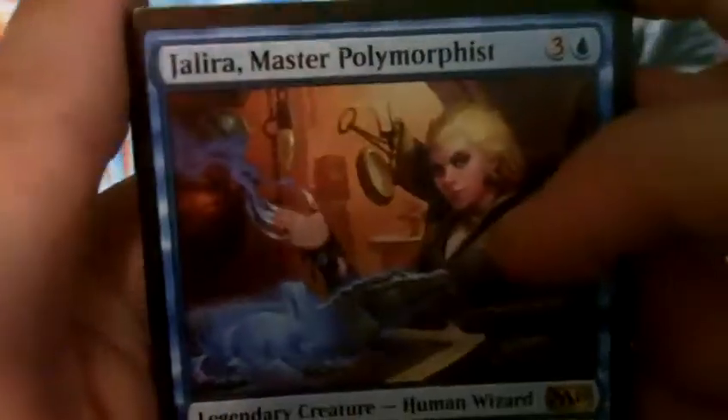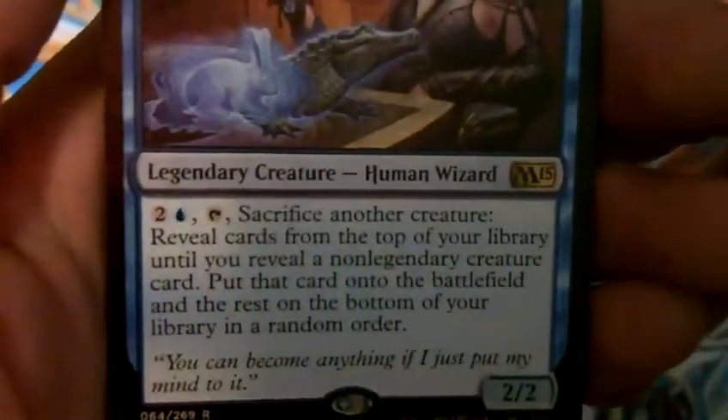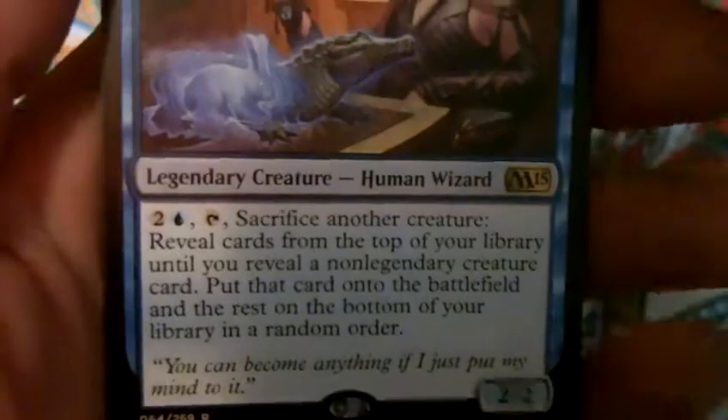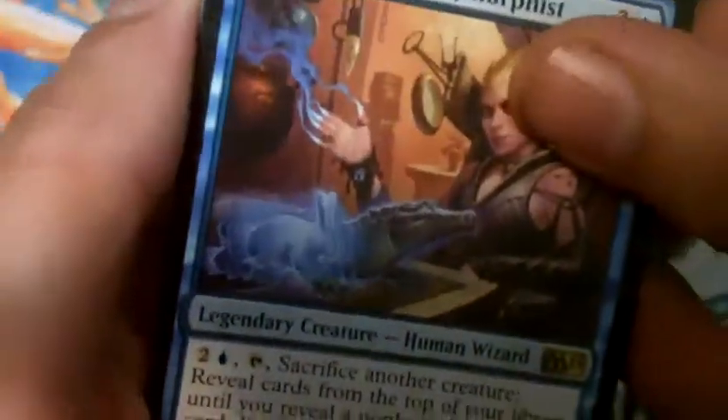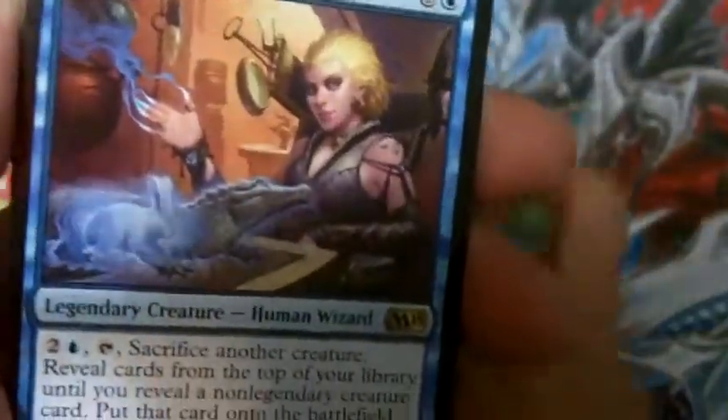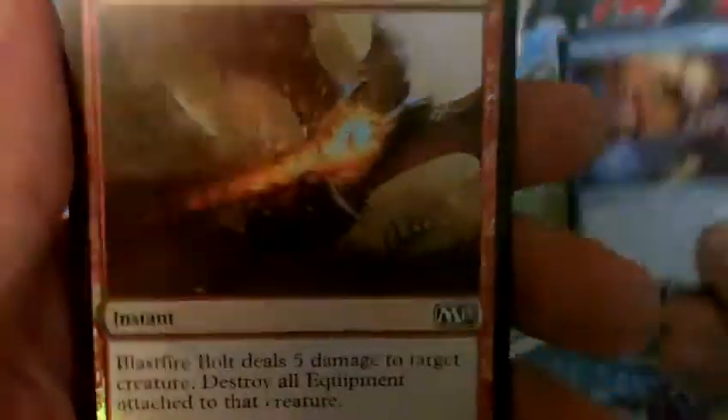Not quite what I was hoping for, but it could be worse. Master Polymorphist — at least we got a Legendary, it's always fun to crack. It's a 2/2 for four with two and a blue. Tap, sacrifice another creature: reveal cards from the top of your library until you reveal a non-legendary creature card, put that card on the battlefield and the rest on the bottom in any order. Might see some limited play, though it doesn't seem all that great. And then we have a foil Blastfire Bolt, a Swamp, and an Insect Token.